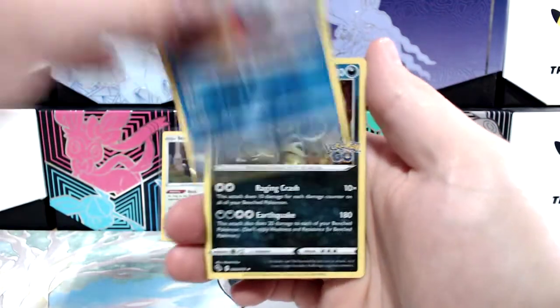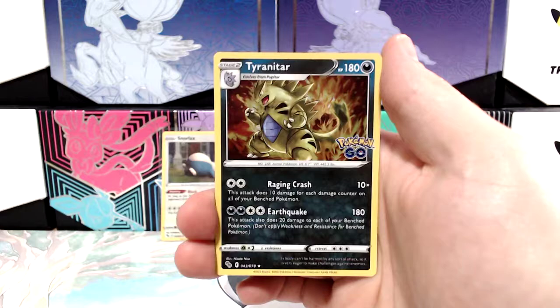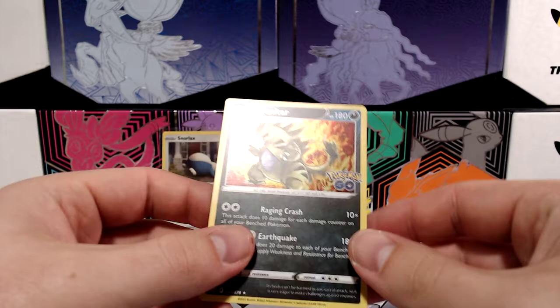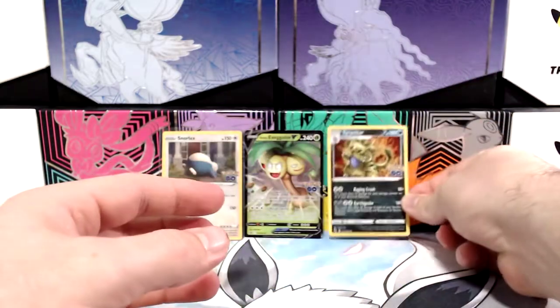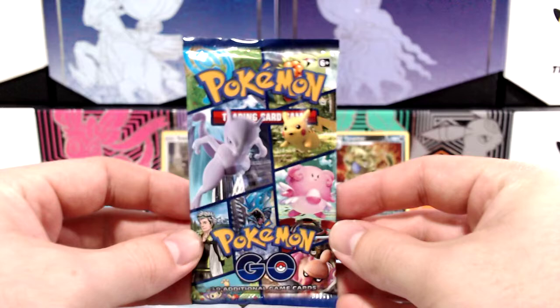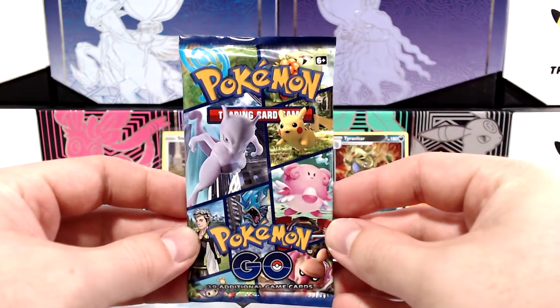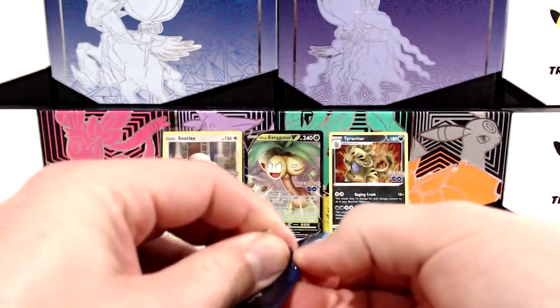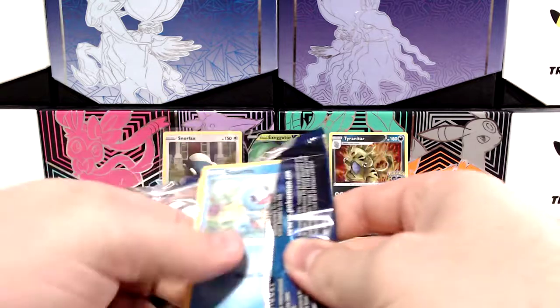Slowbro reverse holo, or a Tyranitar rare holo as well. I actually already have that one too, and the one I've got is much more centered than that one. Hopefully fingers crossed for a bit of last pack magic — hopefully this can be the pack that has the Alt-Art Mewtwo and not another Tyranitar rare holo. That would just be my luck.